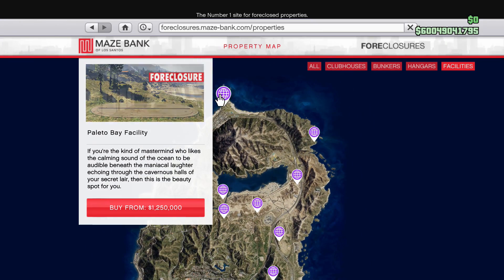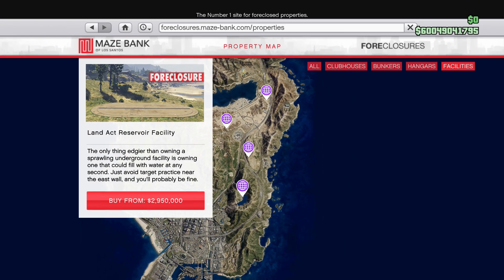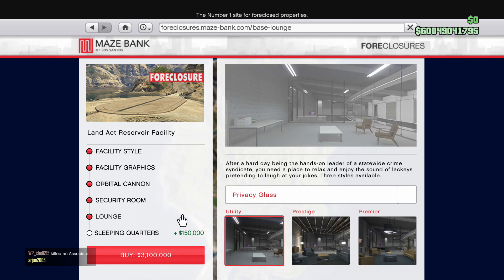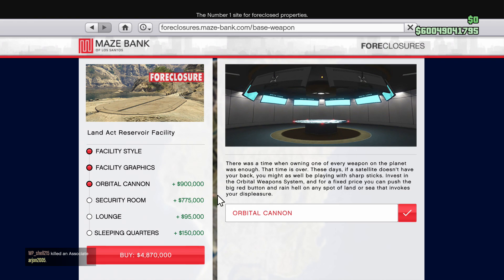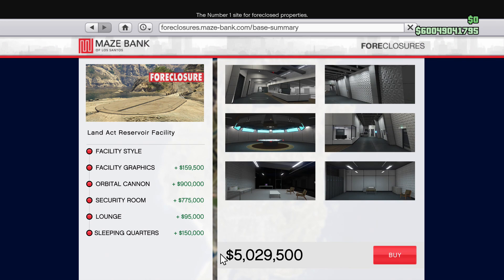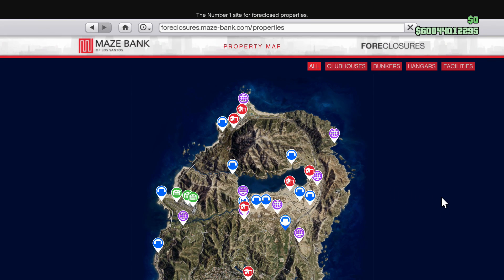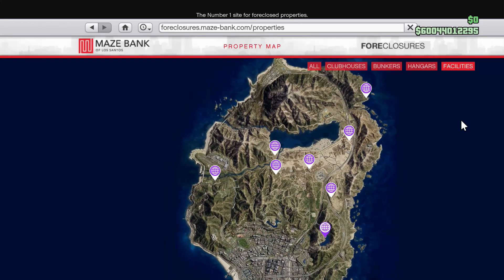Because of your accessories and upgrades inside your facility, you'll get money back. Say I purchased this facility and I'm going to buy everything — sleeping quarters, the lounge, the security room, the orbital cannon, and the facility graphics. Let's go ahead and purchase this for five million dollars. Now we've just spent five million dollars on that facility.